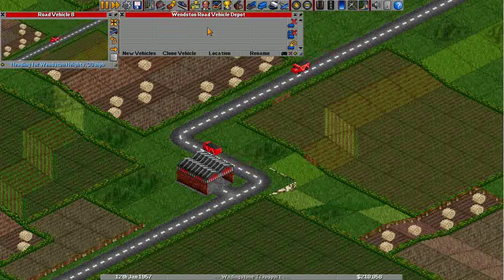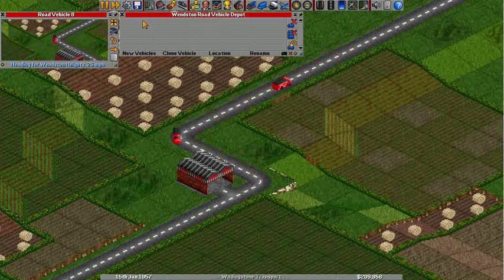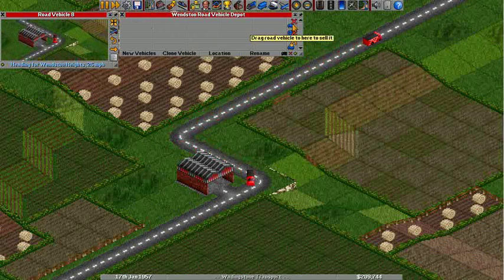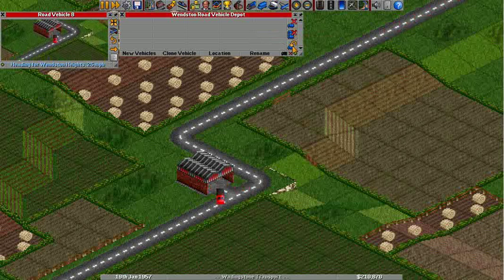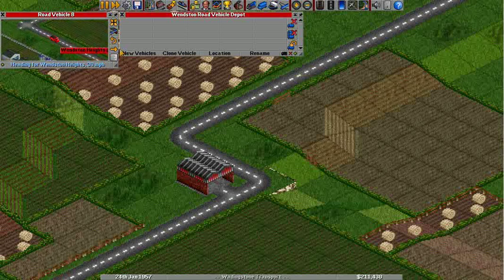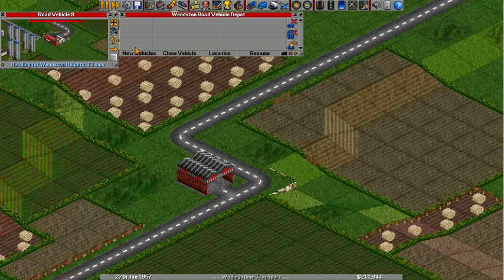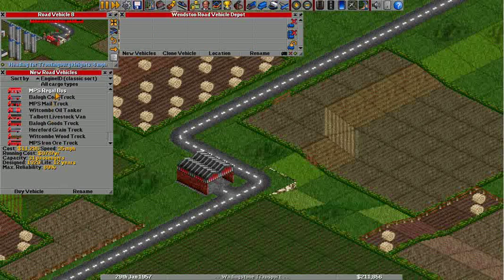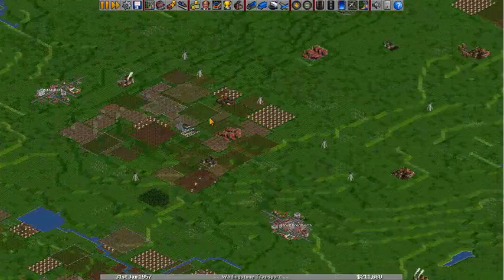When it gets into the depot and you want to delete it, it'll show up in the depot window. You just drag it over to the little X mark to sell it. The button to sell all of them is there too. There's also a button to replace road vehicles in the depot — to upgrade old ones. By that time you might have a newer model available, like an upgraded bus, and you can just replace them with the new version.